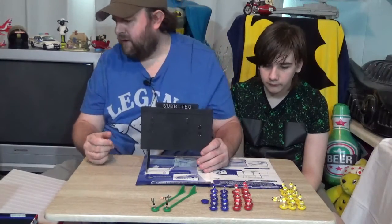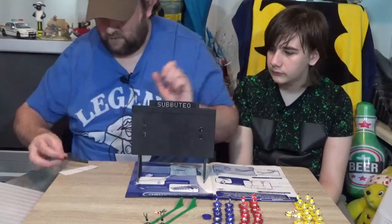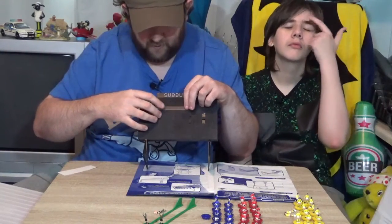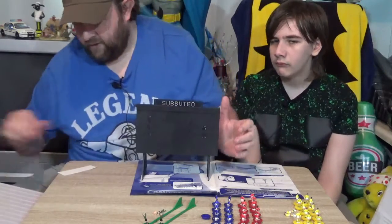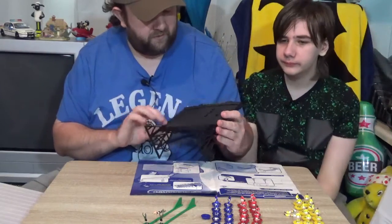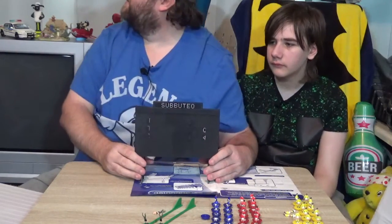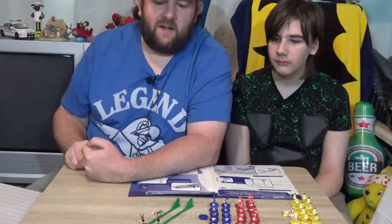Next up, which I quite like, is the scoreboard. There are little team name cards that slot into it — they've been cut a little bit short but they work. This is actually a good little thing; if you were buying one of these on eBay you could spend about three to five pounds on one. This one went together really well and still works perfectly, so I'm quite pleased with it — we didn't have one before.